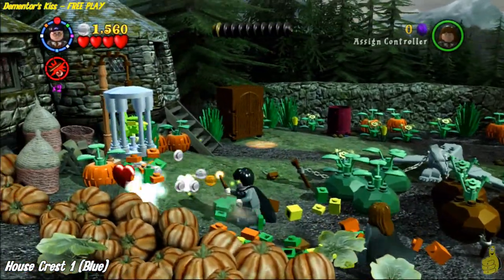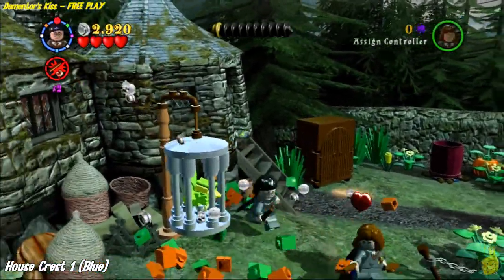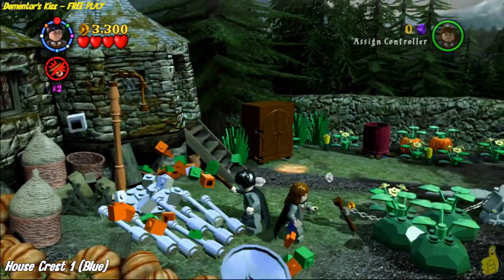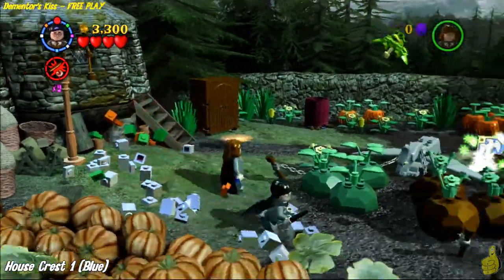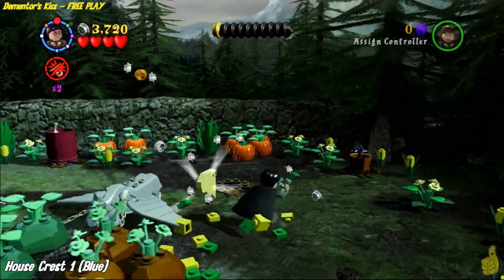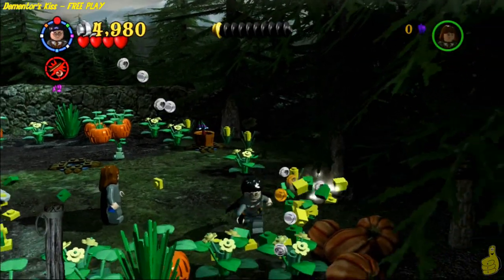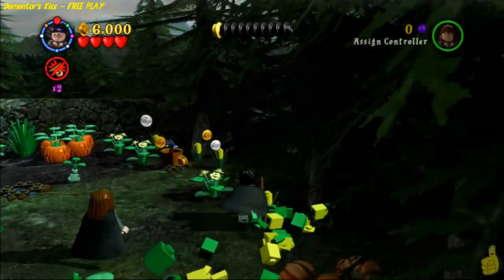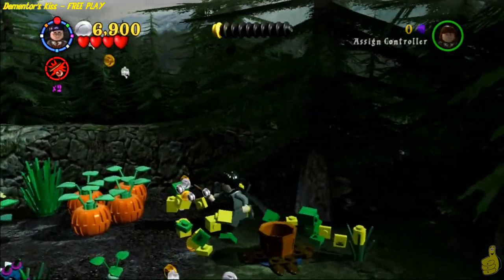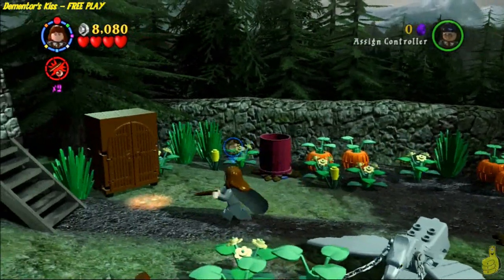Starting off here, we're going to bust a bunch of pumpkins. There is a silver cage on the left. We do need to destroy that with Reducto and it will free the bird, and he will release the first house crest, which is now ours for the taking. Over in the right-hand corner there is a bucket and there was a flower in it, and if you shot the flower it actually made the flower move away.